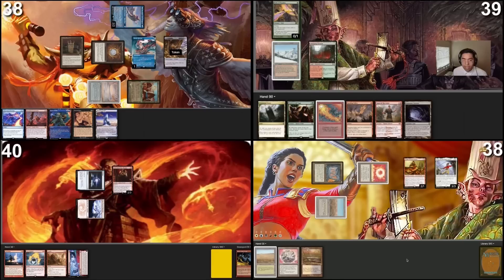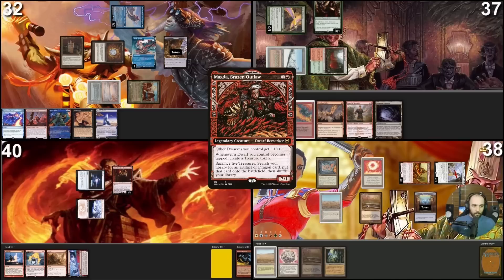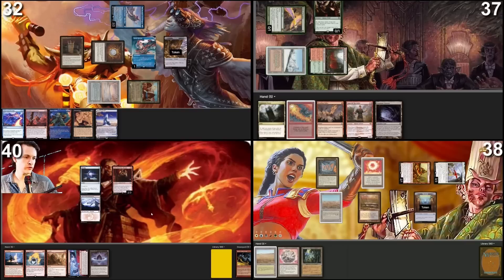Go to my turn. Draw for turn. Play a Stomping Grounds, take two damage. Tap for Sombra Wild Sage. I will move directly to combat — attack Pontus with both Magda and Sisei. On attacking with Magda, we will create a treasure. No blocks — take five. Play Marsh Flats. Pass the turn.